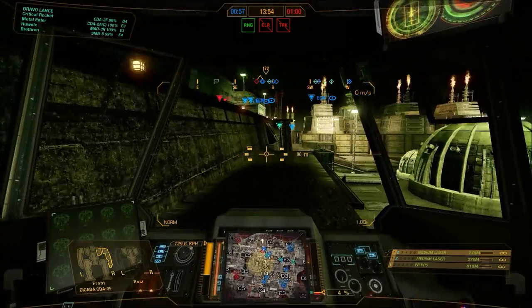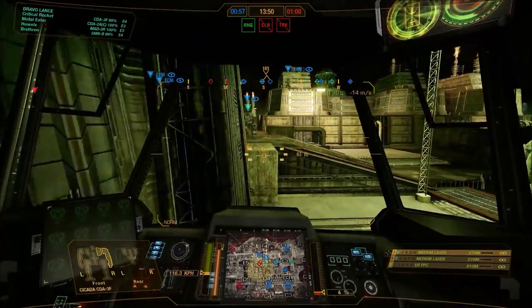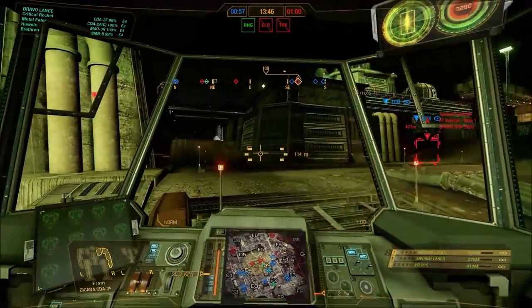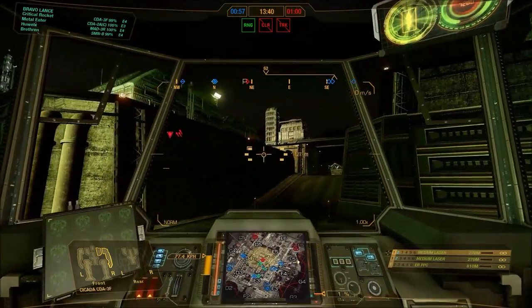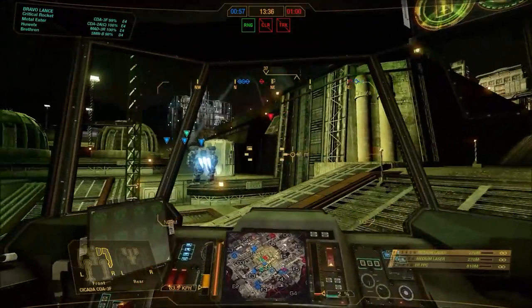The stock loadout comes with an ER PPC and two medium lasers, making it a bit of a cross of some other variants of the stock Cicada. Now in MechWarrior Online it can have a maximum of 12 jump jets — it comes with eight as standard, which is already quite a lot, and I think it can have more. Its jump height is ridiculous.